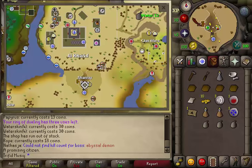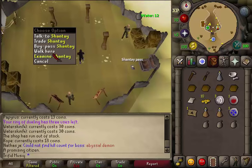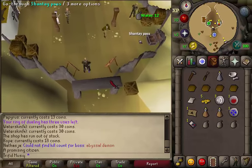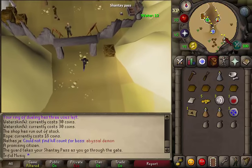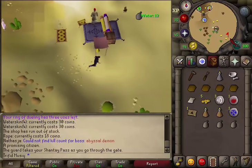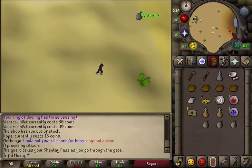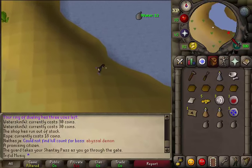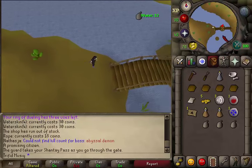Where to start this quest: I am currently south of Al Kharid at the Shantay Pass. Right-click on Shantay and buy one pass for 5 GP. Then go south and click on one of the two pillars to go through the Shantay Pass and proceed regardless. Next, run south-east. We need to go east-south-east to the River Elid. Just keep following the river east-south-east until you see a bridge.